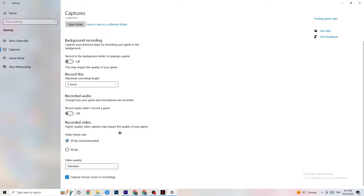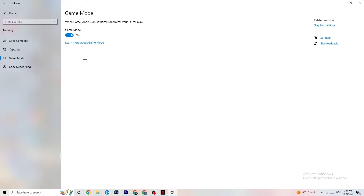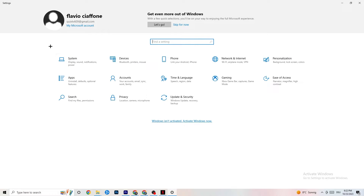Hit Game Mode — this one is a little tricky. I can't tell you whether to turn it on or off; you need to check it yourself. Turn it on, try your game, see what works better; or turn it off and check. Once you're finished, go back to the main Settings.